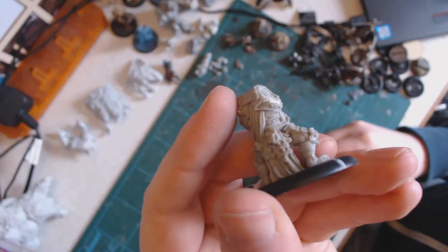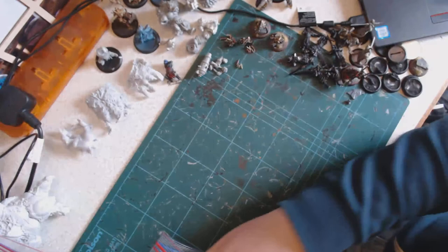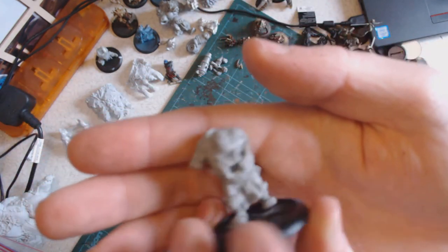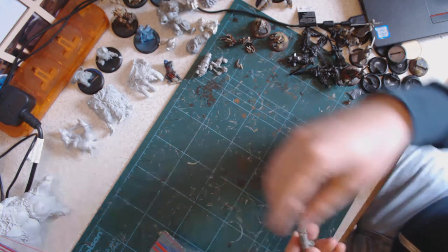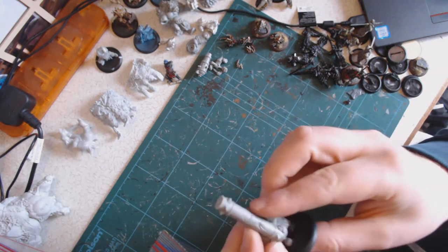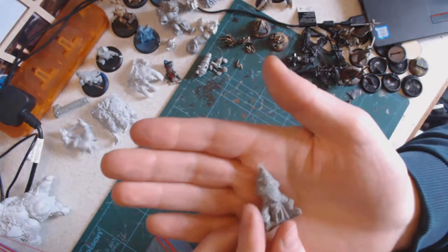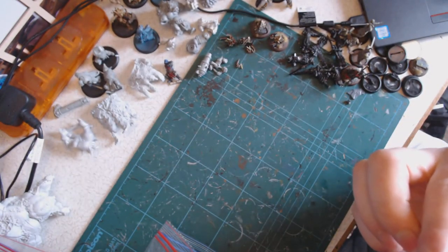A random Trollkin — looks like a warder or champion body. This is the real meat of what I wanted from this order: troll bodies. This is the Caber Tosser guy. I was already thinking about converting him to be carrying loads of barrels as he's carrying the caber. I'll probably use the caber as scenery or something. Another Troll. Another Troll. And another.